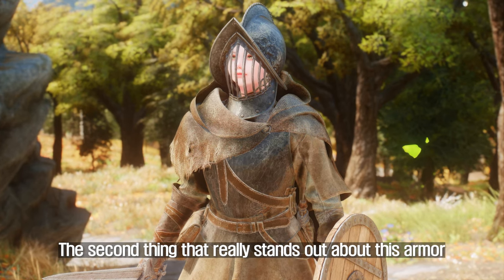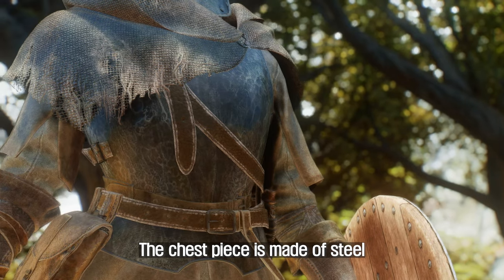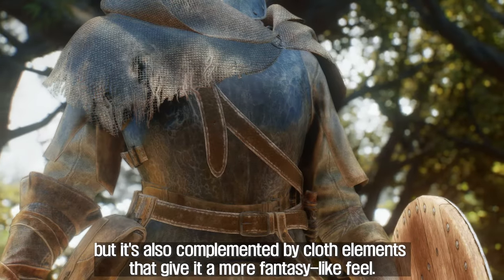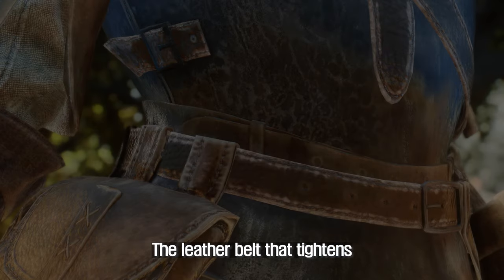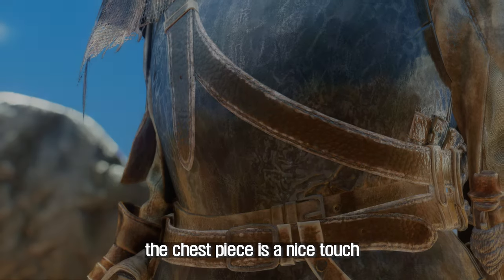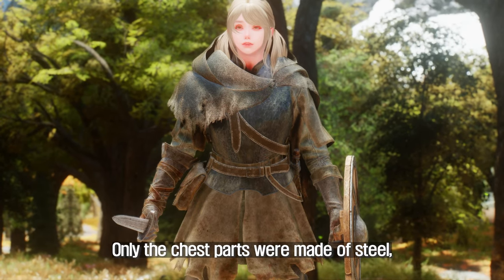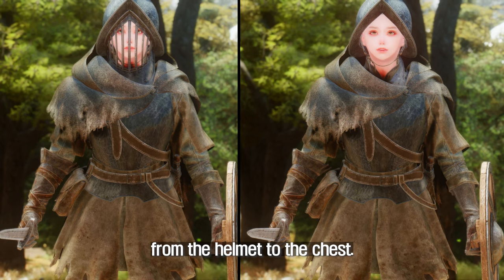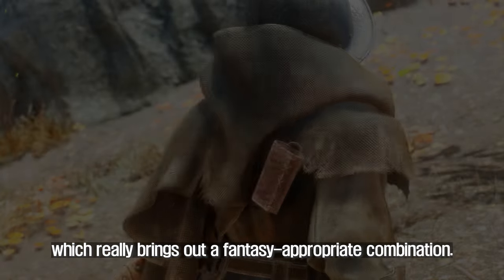The second thing that really stands out is the way it balances cloth and steel. The chest piece is made of steel and looks very sturdy and protective, but it's complemented by cloth elements that give it a more fantasy-like feel. The leather belt that tightens the chest piece adds a bit of realism. Only the chest parts are steel, and he's wearing a cloth cape on his shoulders, which really brings out a fantasy-appropriate combination.